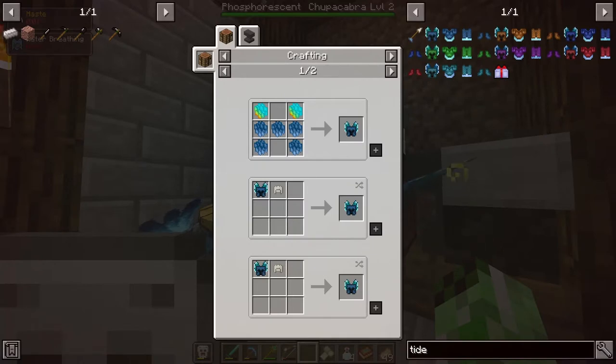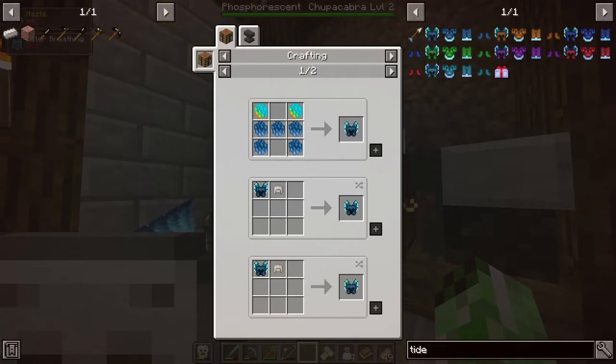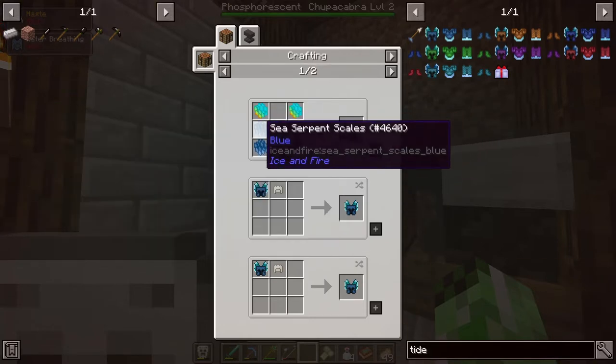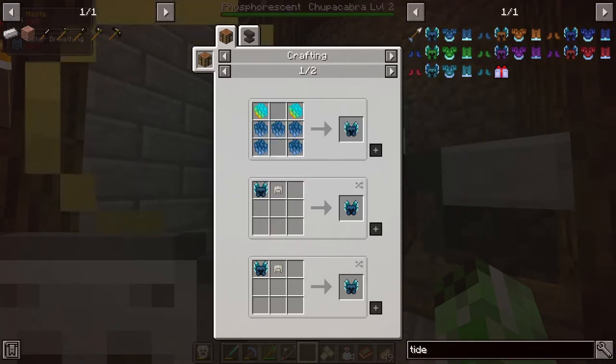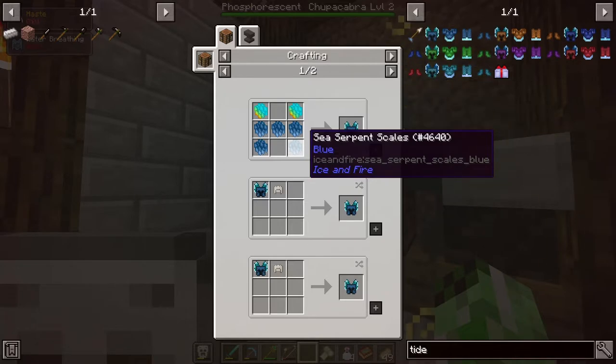As I said in the intro, I do want to make this Tide Guardian armor. This Tide Guardian armor requires Sea Serpent Scales, which are obtained from Sea Serpents in the ocean, and they're really tough. Sea Serpents can one-shot you in pretty good armor, so I am a little worried about trying to take those guys out. Not to mention that you need the same color Sea Serpent Scales to make a piece of armor. I can't use a mix of blue, purple, and brown scales to make a piece of armor. So I'm gonna have to get a bunch of the same color scales, and I'm hoping the Sea Serpents will drop enough that I can make a piece without having to track down another Sea Serpent of the same color.